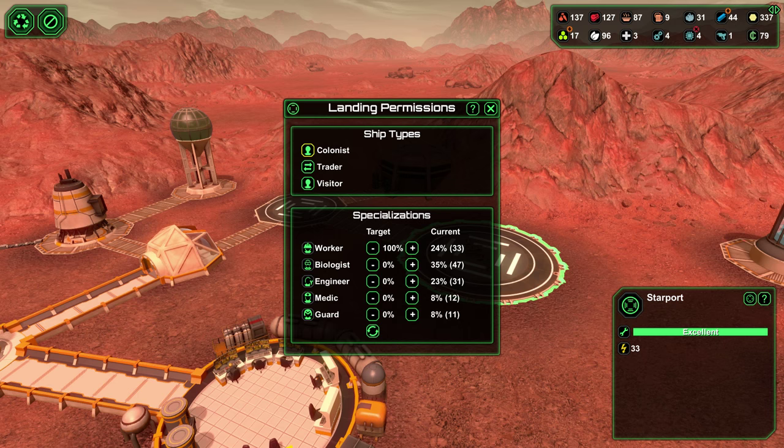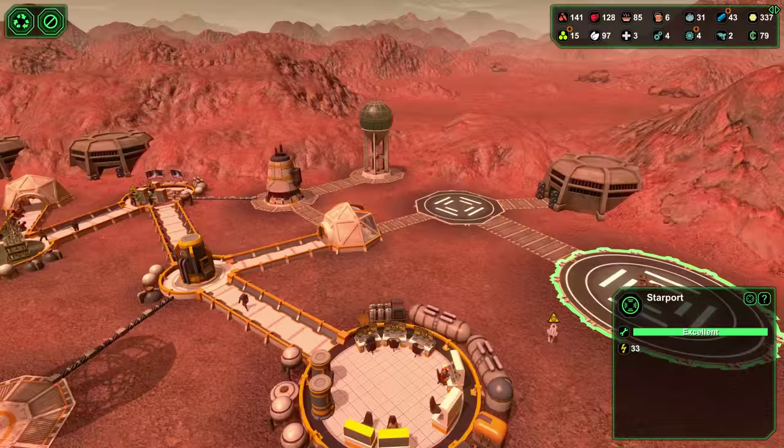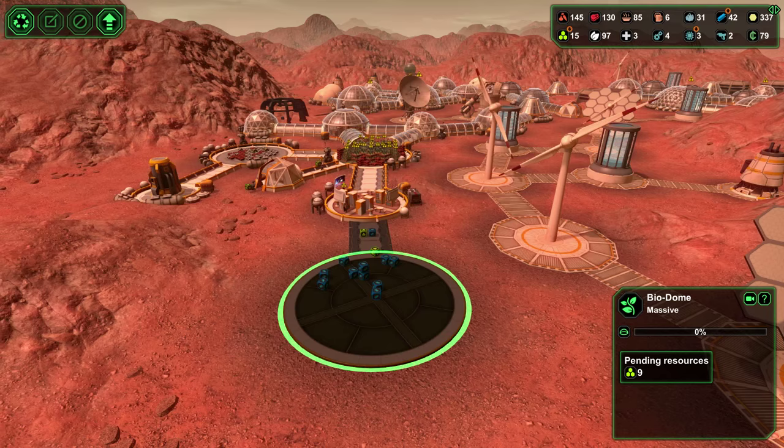Okay, starport - we got 33 workers. I want to get 50 workers and 50 biologists and 50 engineers and 50 medics and 50 guards. That's not even 300 - that's 250, but we'd be close, we'd be really close. It's actually a lot when I think about it.